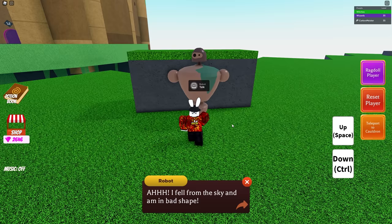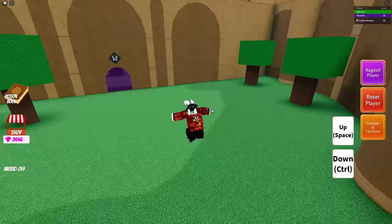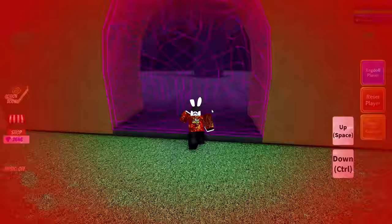Coming up to this guy right here — it is a robot. Let's go ahead and talk to him. He says: 'I fell from the sky and I am in bad shape. I need your help. Can you find my arms and leg?' Seems pretty simple enough, so let's go ahead and make our way inside and see what's going on.